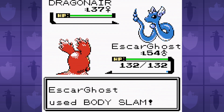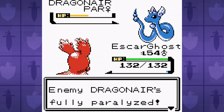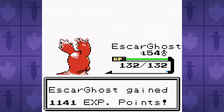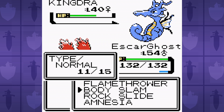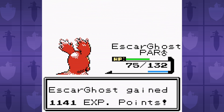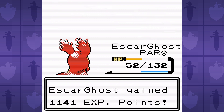Now for the last Johto Gym Leader, the Dragon Leader Clair. Her Dragonairs are programmed to spam Thunderwave, and that makes this battle super frustrating. I pepper in a few more levels so that Slugma's Body Slam will be a 2-hit KO on the Dragonairs. This reduces the chances of us being paralyzed by Thunderwave, but it still happens a lot. We need Amnesia to survive Surfs from the Kingdra, so it's not until we get some pretty good Paralysis luck in both directions that our Magma Mollusk is able to fend off Clair's Salty Seahorse. This challenge isn't anywhere close to Spinarak levels of hard, but it is starting to test my patience.